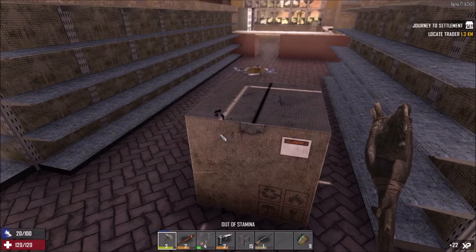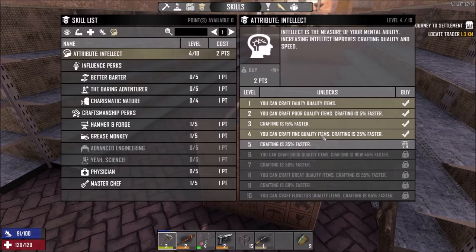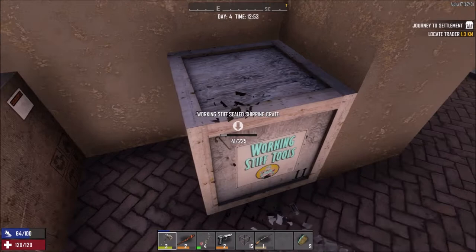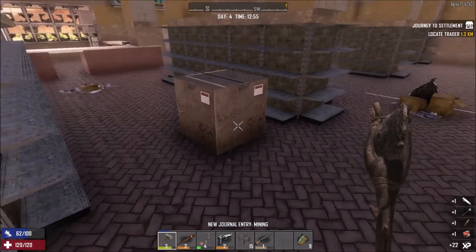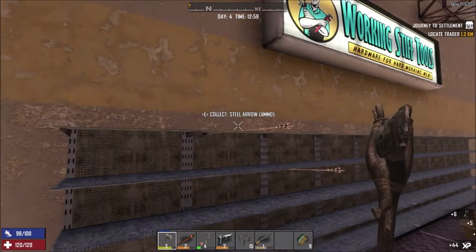I completely forgot that upgrading my intelligence means we can actually make way better tools. I want to show you guys — Intellect: craft fine quality items. So as I was repairing my stone axe I realized I can actually make a better one. I wonder if I have enough iron to make a better iron club. Oh nice, another engine — watch with my luck today. Two arrows — bonus!